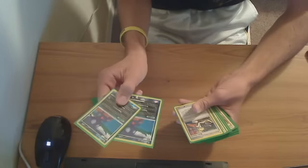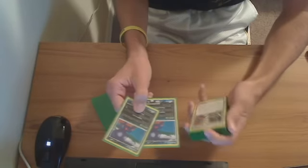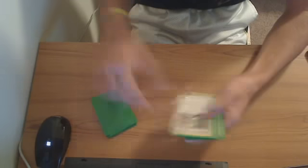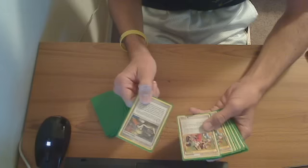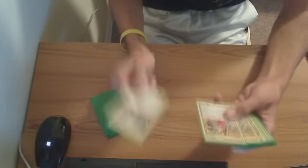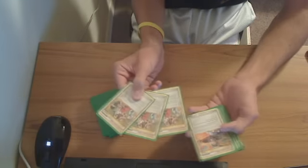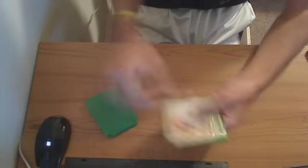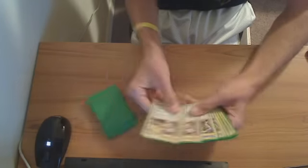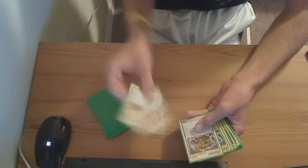My other two are Sableye. They're good starters for donking, and because of Impersonate, it lets me get set up with Collector or Bebe's — it's just a pretty good starter. I'm running one Bebe's Search, because I've got enough shuffling in my deck that I don't really need to search that much. Three Copycats for the use of Noctowl and just hand refreshment. Two Judge for disruption and Noctowl. Two Pokemon Collector — the majority of my deck is Basics, so this really helps with getting set up.